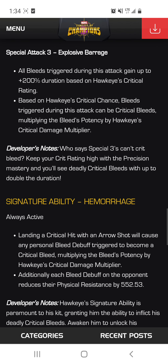For his SP3, he now has utility that he didn't have before. All bleeds triggered during this attack gain up to 200% duration based on Hawkeye's critical rating. Bleeds triggered during this attack can also be critical bleeds, multiplying bleed potency by Hawkeye's critical damage multiplier. In the right scenario, with something like a skill boost, this can be really handy. There are nodes in incursion that can make his debuffs longer, so this could be very good in incursion because his potency and debuff duration would be increased.